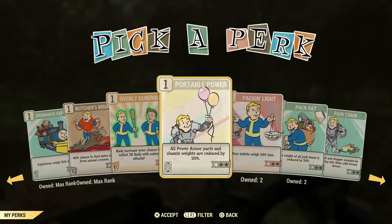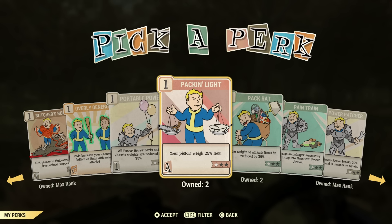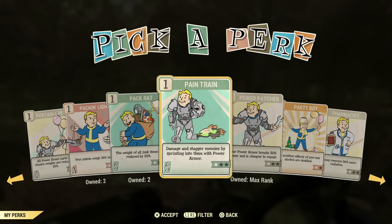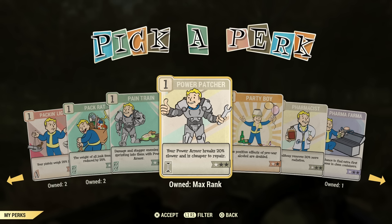Overly Generous is not a very useful perk card in my opinion. Portable Power — maybe you want your power armor parts to weigh a little bit less, but if they're all on a chassis, they only weigh 10 pounds anyway. Packing Light — if you're using pistols maybe, but they don't weigh a lot anyway. Pack Rat — maybe have this in your back pocket if you're carrying a lot of junk and want to get home. Power Charge — like, are you really going to go running into enemies with your power armor? It just doesn't work too well.